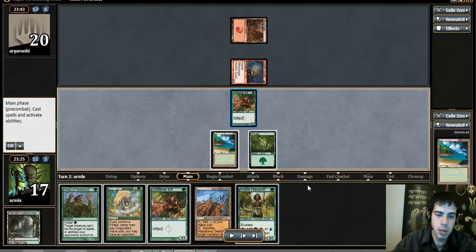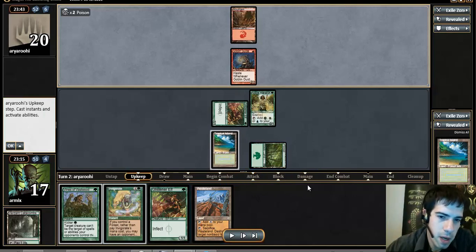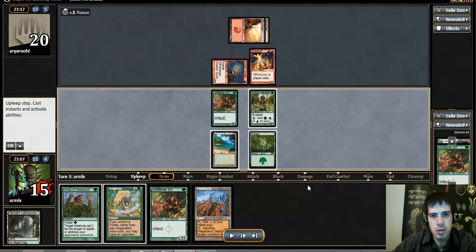We have 1, 2, 6, 10 in hand. But we need 3 mana to cast Noble and Vines. If we just cast Vines and Invigorate, it's only 9. So I just run out the Noble and leave up Vines here. I'm not actually sure that's 100% right, because Invigorate can also counter a burn spell aimed at my Glistener Elf, and I also have a backup elf.